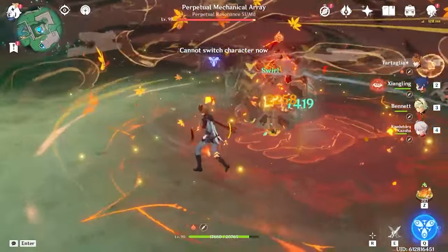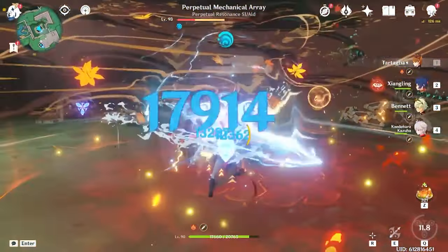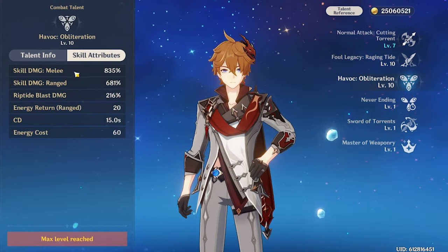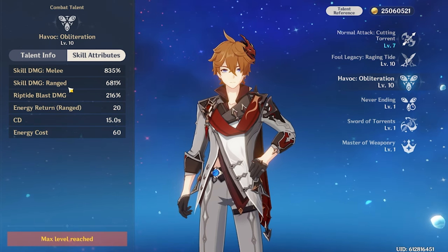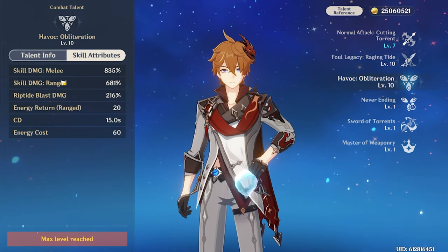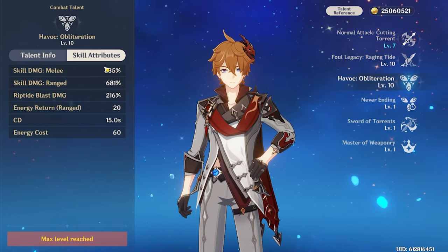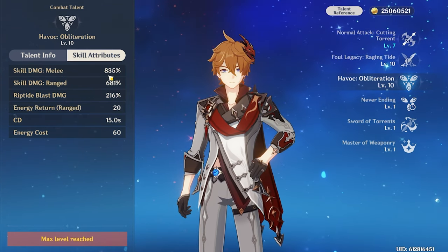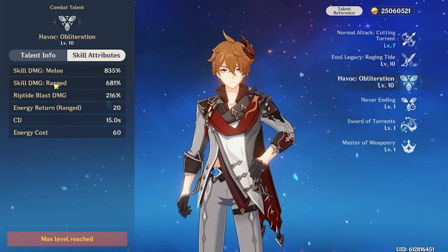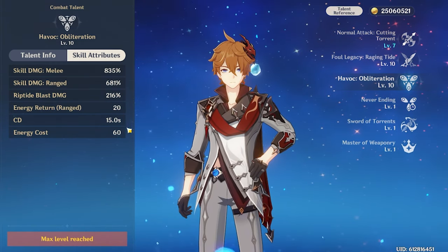Going on to his damage multipliers — they are no joke. The lower one is his ranged stance, which is the downside: it deals less damage than melee, but has more utility. Melee has the higher damage multiplier. You'll definitely want to level this up, since these multipliers are quite high and can be enhanced further with reactions. Riptide Blast damage is additional too, which is quite nice. With his ranged stance refunding 20 energy back, energy cost is actually quite manageable.